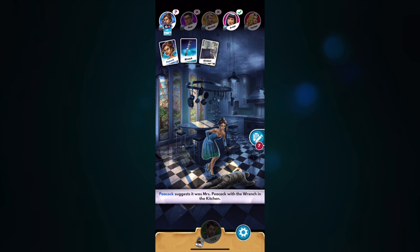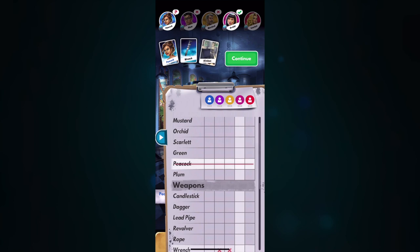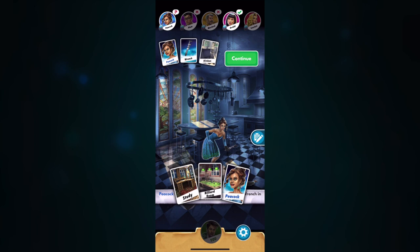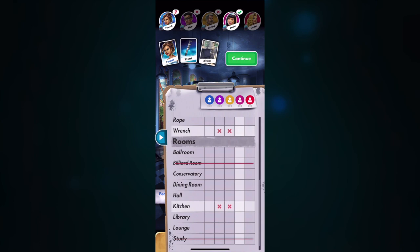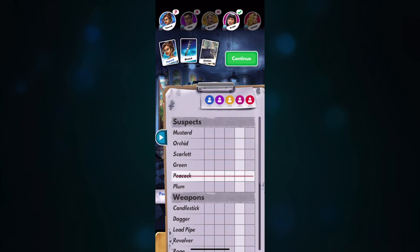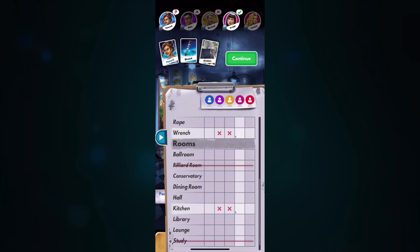She's picked Peacock, Wrench, Kitchen. Plum had nothing, Mustard had nothing, Orchid had something. Now where you have the line crossed out on Peacock, it's because I have that card — I have the Billiard card and the Study card. The X's are because the computer automatically marked that Plum and Mustard didn't have the wrench or the kitchen. It's interesting that Orchid had a card, because that means she either had the wrench or the kitchen. So I put a 1 and a 1 in that column, because when I find out which card she had, I can cross one off.